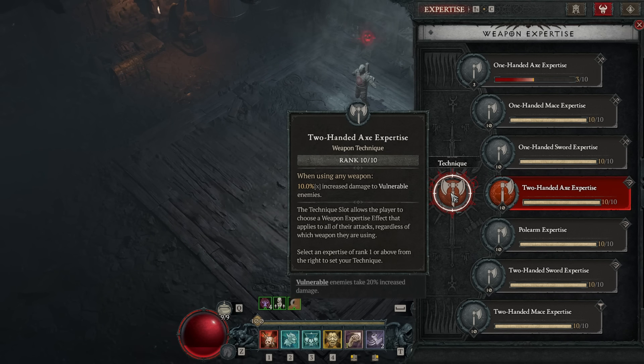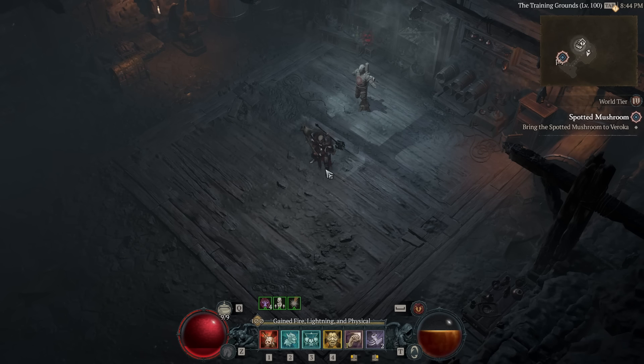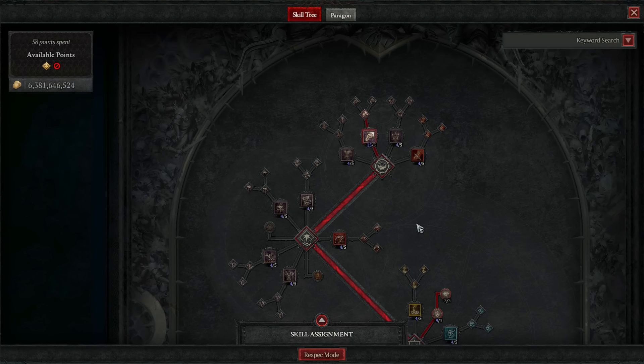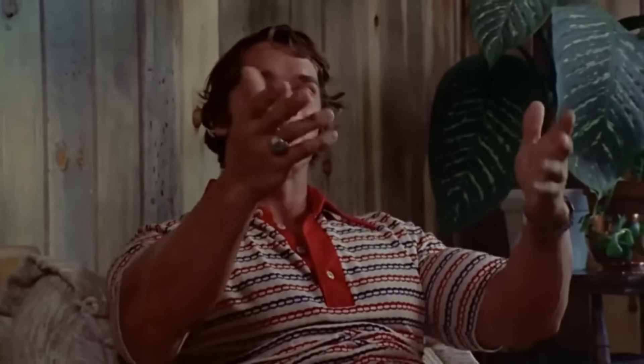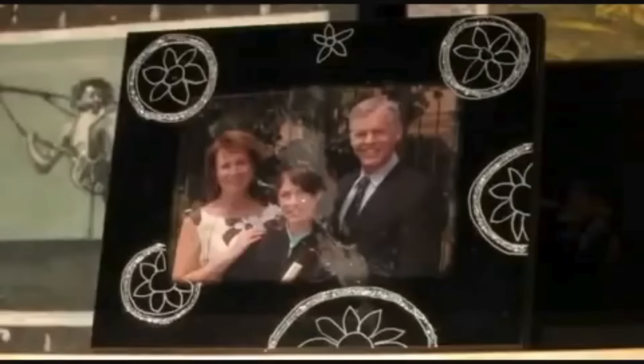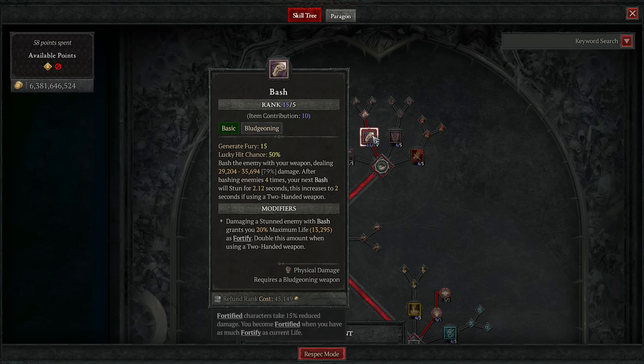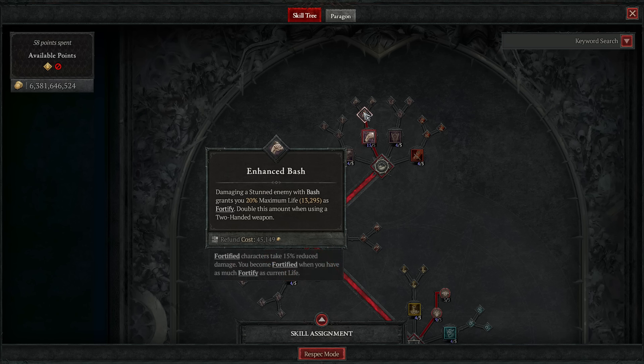Now for the skill tree — it's truly nasty. Starting off, we max out Bash and grab Enhanced Bash to more easily gain Fortify. We then skip the core skills and max out Imposing Presence and Martial Vigor to become an immortal god. Also grab Challenging Shout.